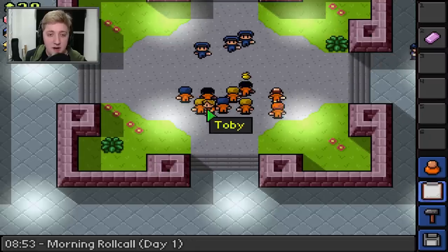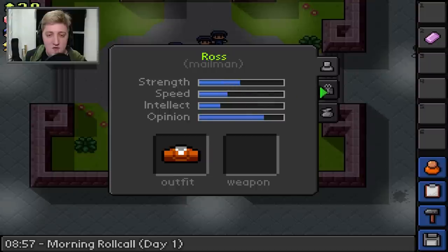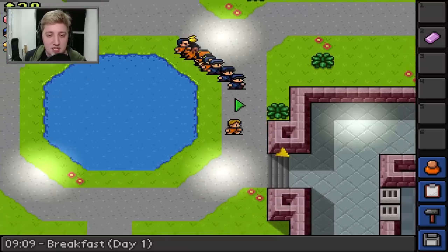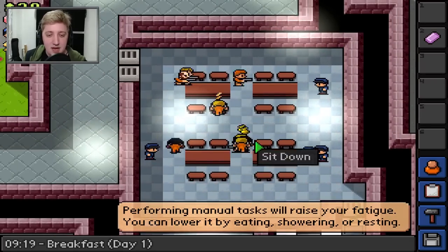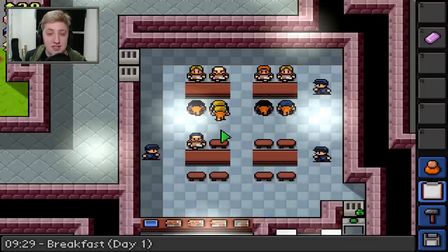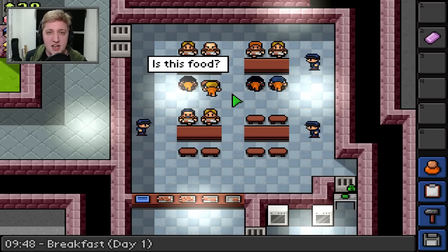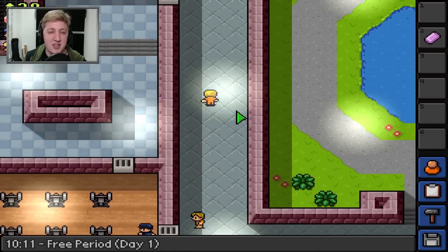Dan wants another comb shiv - of course. Toby's got some stuff - two bits of timber, some shaving cream and a lighter. Ross is peddling a screwdriver. Everybody keep in mind that Ross has a screwdriver - I definitely need that. And it's on to breakfast of day one. Everybody's moving in single file. I'm going to sit down. Trot is trying to sit on my lap. Simon also needs a comb shiv. Let's just sit here and eat our food like a good boy.